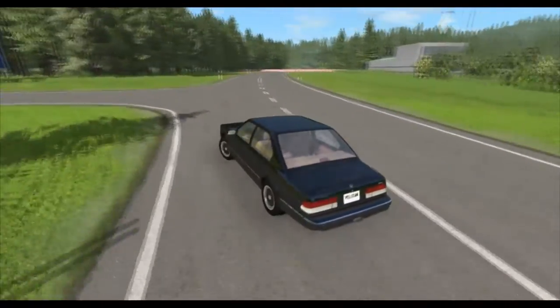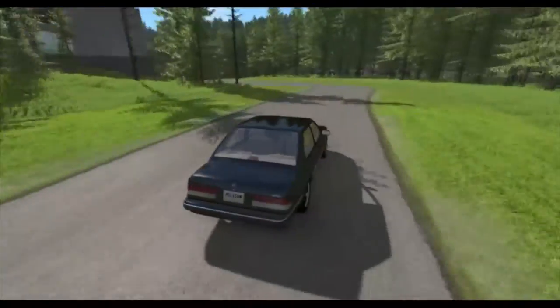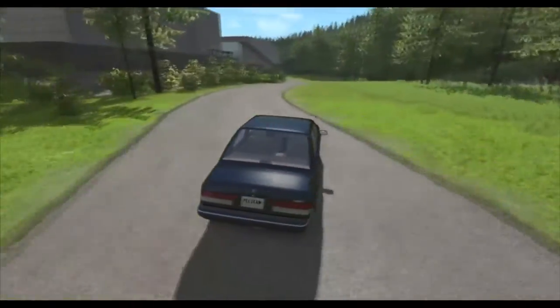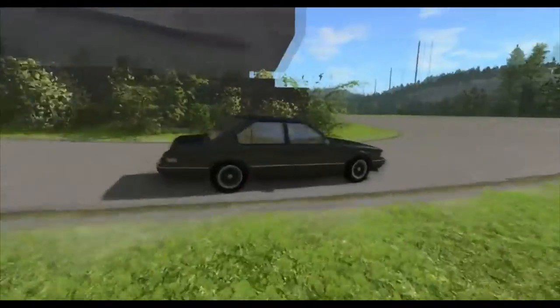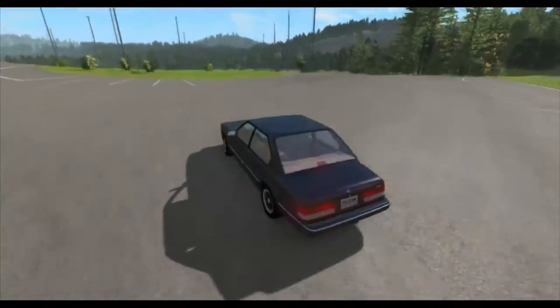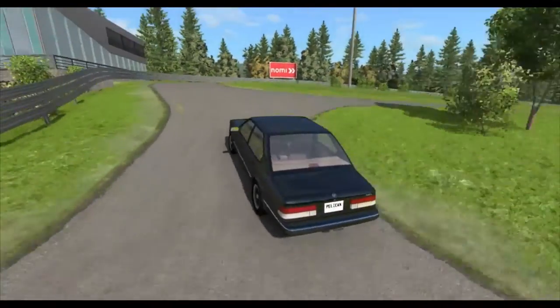This road right here is also blocked off so you can't go past that. This is the entrance to the second course — let's go down here. You can see there's some more gray cement buildings and here's a parking lot.